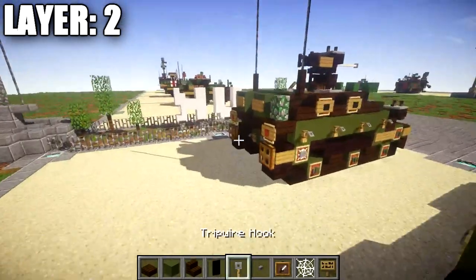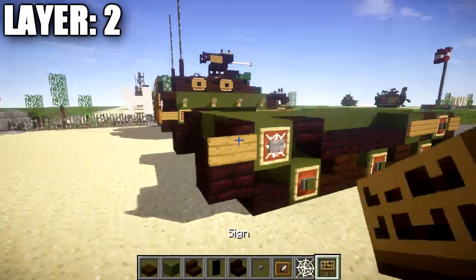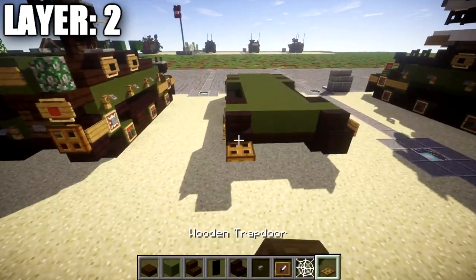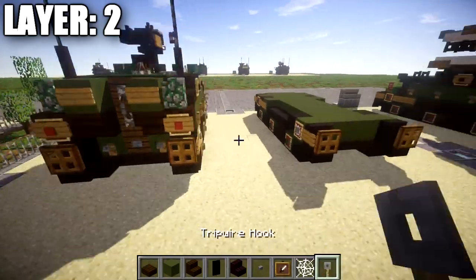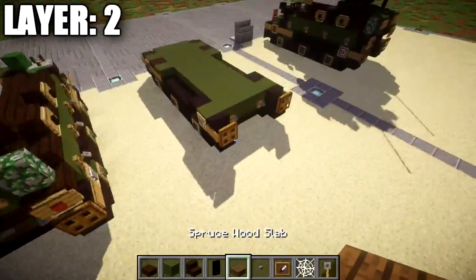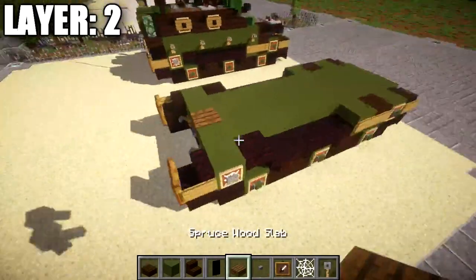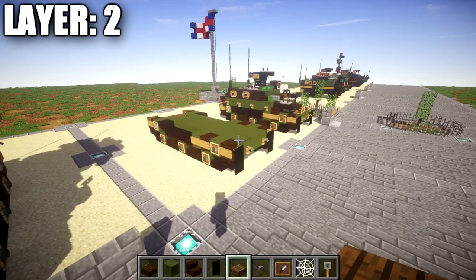After that, place down a nether brick stair on top of these two nether brick top slabs. To the side of the stair place a sign, and same on the other side. Coming off the front of the stairs, place down a wooden trapdoor going toward the back. Place a tripwire hook on these two green stained clay blocks on both sides. In the middle space, swap the green stained clay block out for a spruce wood plank with a stone button coming off it for the back hatch. That does it for layer two — moving on to layer three.